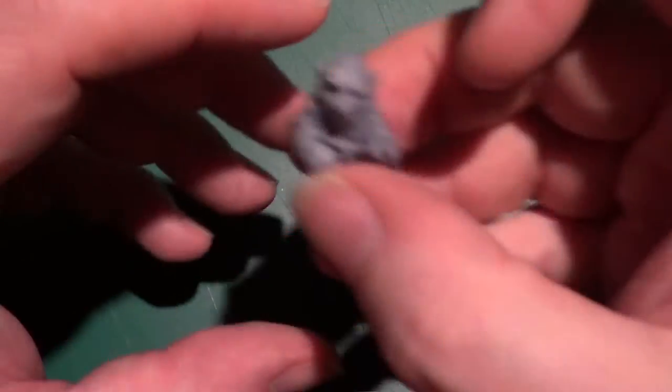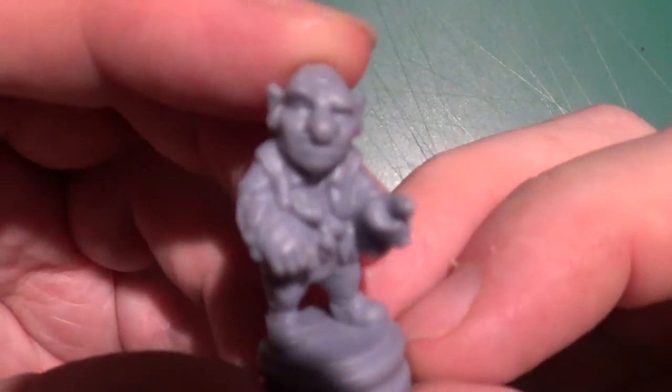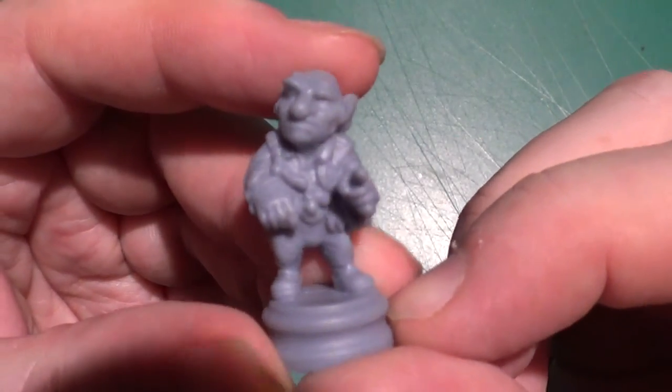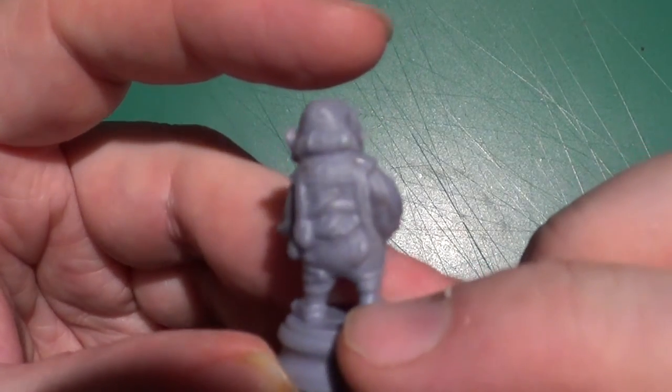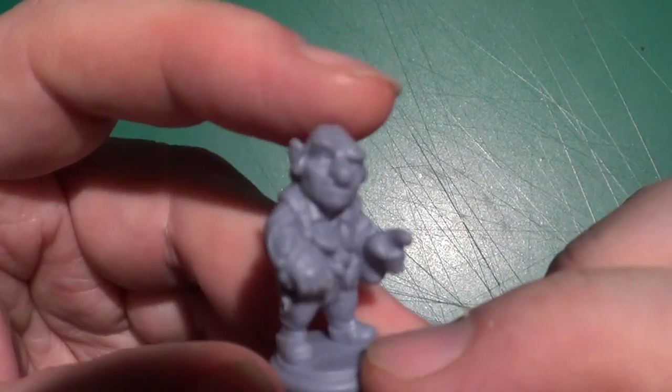Now the next part — the minis. This is what we want to see! Just taking them out of the box — they'll all be nicely painted eventually. Let's start off with this little fella: Hoggle.